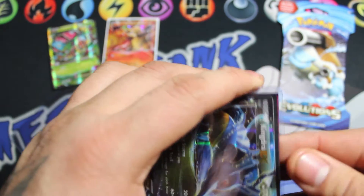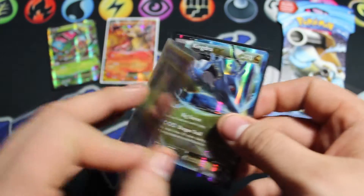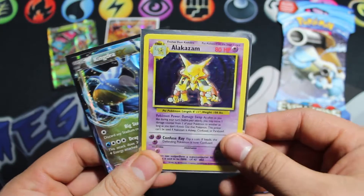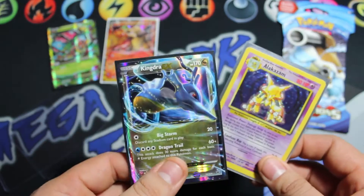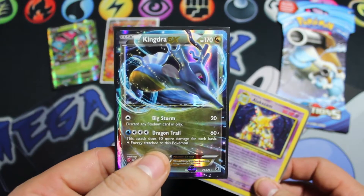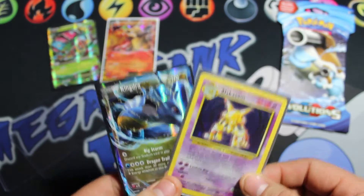Thank you very much for that. Here are some other cards I needed, which were a Kingdra EX and an Alakazam from Base Set. Still need like two or three cards from Fates Collide and like two cards from the Base Set, so this is very awesome — thank you very much.